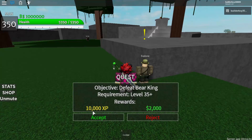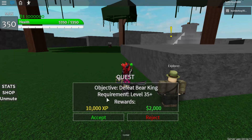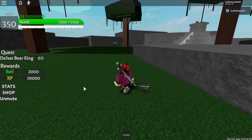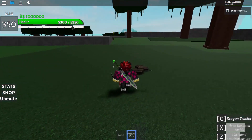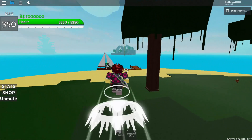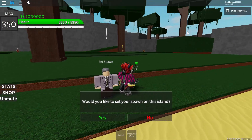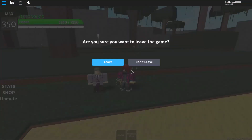This boss gives 10,000 XP, and in the next island there's another boss that gives even higher XP. What you do is farm the boss, then rejoin the VIP server. After you kill this boss — it's pretty easy and gives good money too — don't forget to set your spawn. Then leave the server and rejoin the VIP server. I'll show you this as proof — let's go.